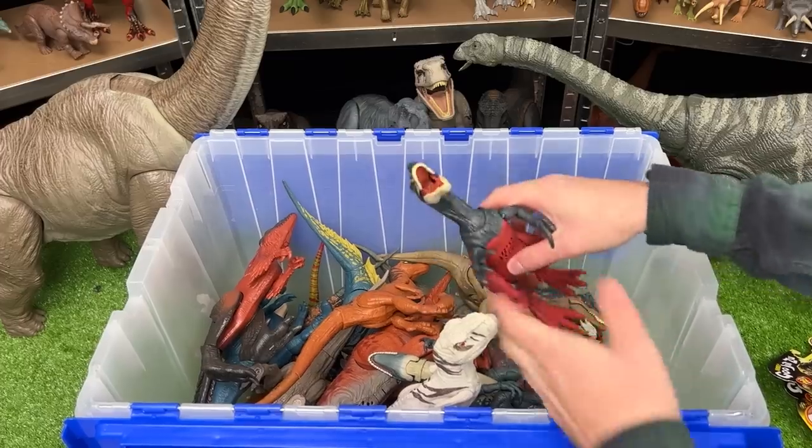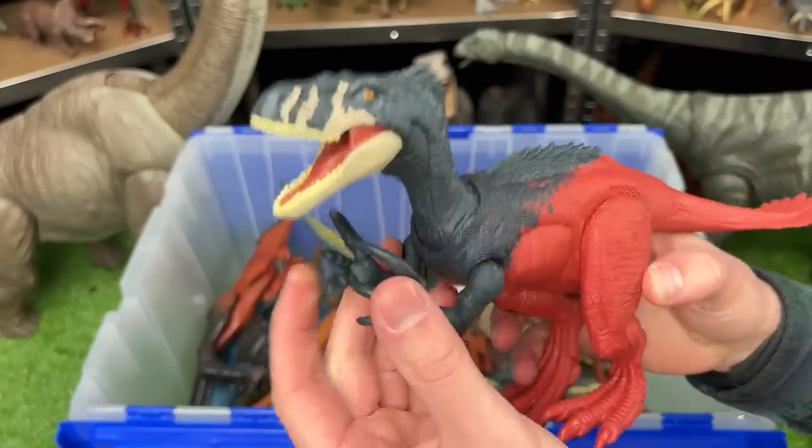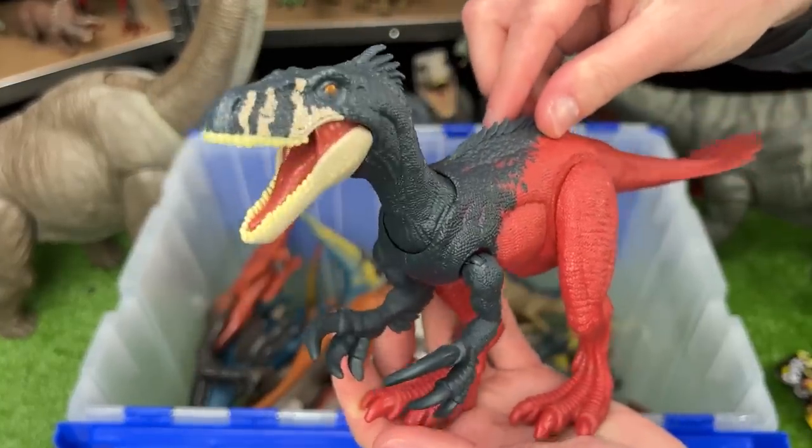The next Saurischian dinosaur that I've got is this Megaraptor from Jurassic World Dominion. It features poseable arms and legs and it has a chomping action when you press down on the body.